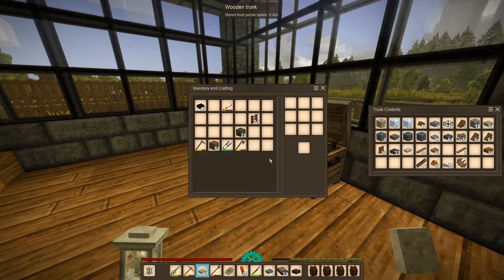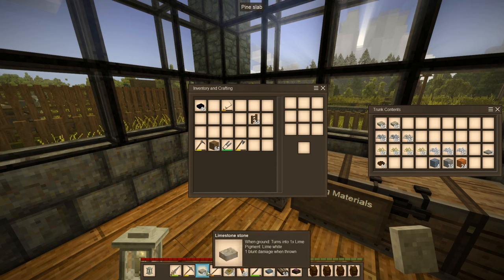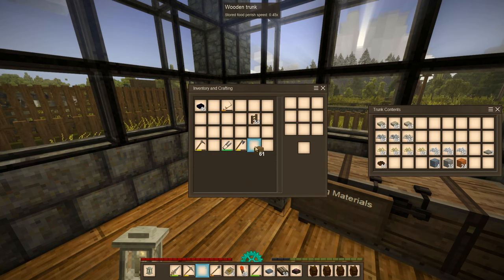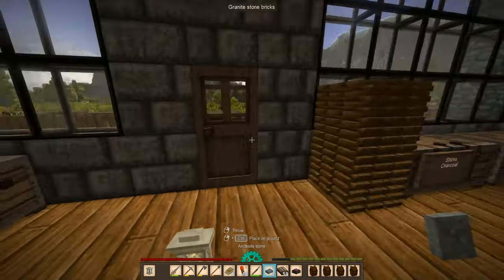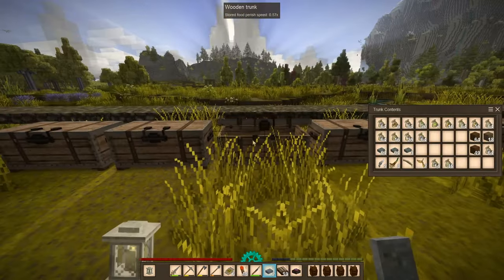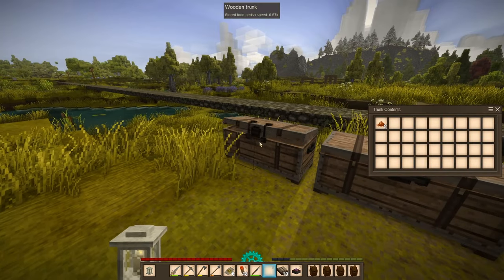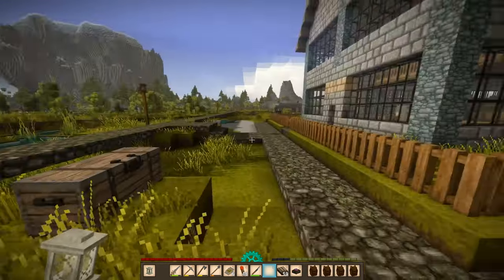The limestone — we're gonna put the limestone back here. And we still have andesite stone. I'm just gonna keep this in my inventory. All of this. Just because. Here we go. Yep. This is good enough.